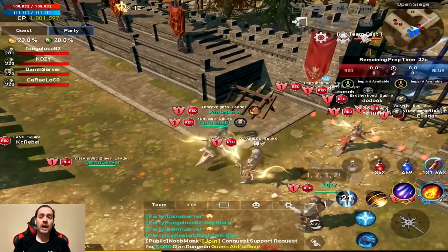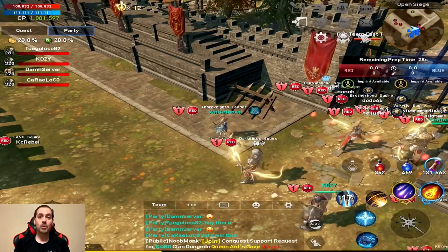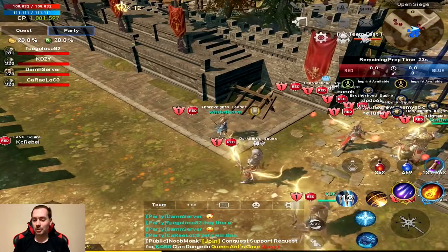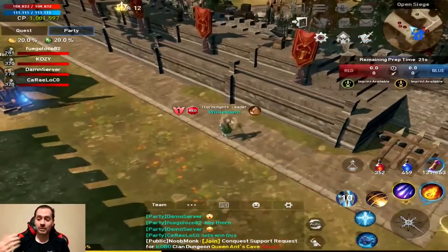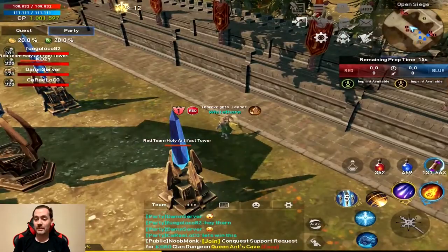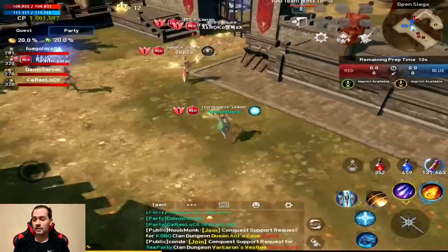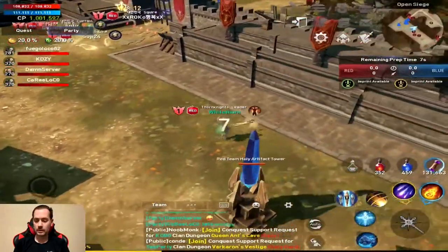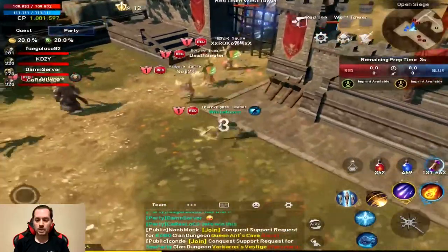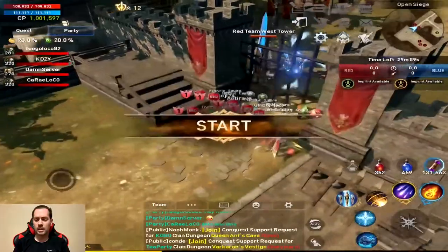Apparently Brotherhood had a phenomenal defense of their castle — the first defense that I am aware of for a castle. It was a three on one, and they won, which I missed. Unfortunately I was not made aware that they were going to try to do this, but they pulled it off. Congratulations to Brotherhood for doing that. Ten seconds before we begin... five seconds before we begin. And here we go.